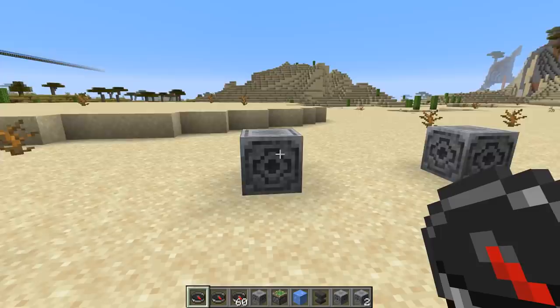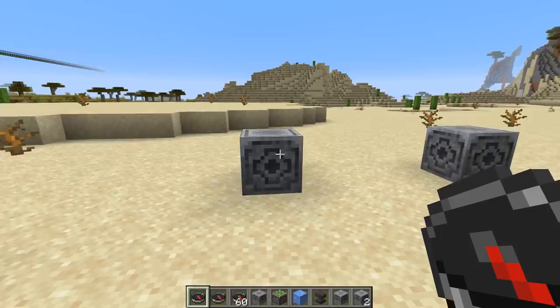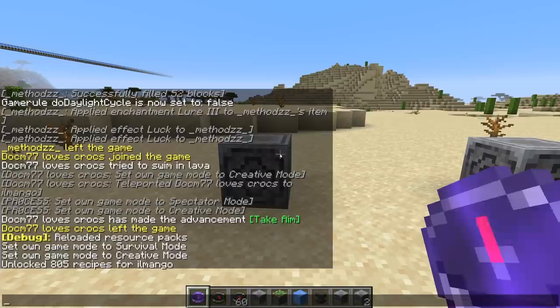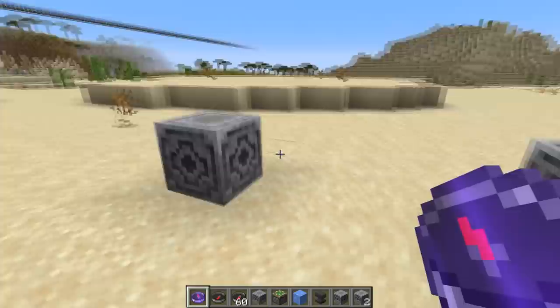To readjust your compass you just need to right-click the lodestone. At the moment I'm in the overworld so the compass is pointing towards the world spawn. The other two dimensions the compass never worked, but it will with the lodestone. If you right-click it, it gives the compass an enchanted look and now it points towards this block here.